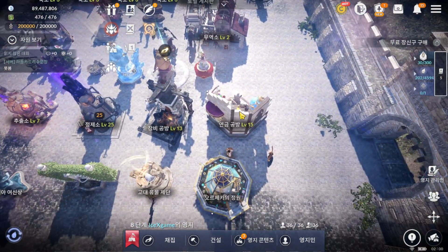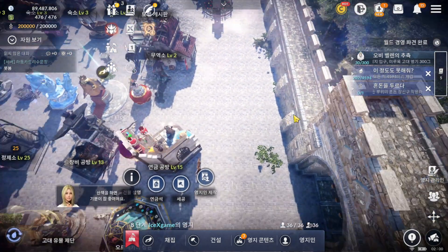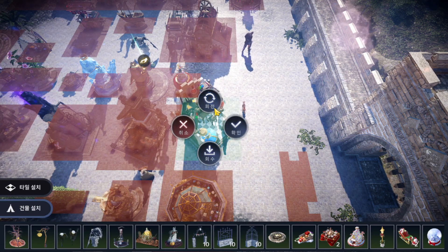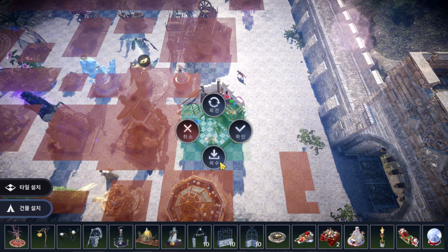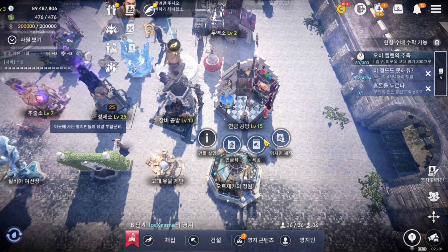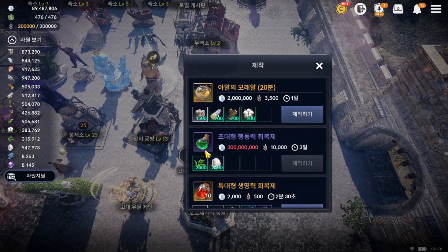Okay, come to this building — I'll show you how it looks. Once you come to this building, you will see the stamina potion. Look at what the update looks like — you need 300 million silver.